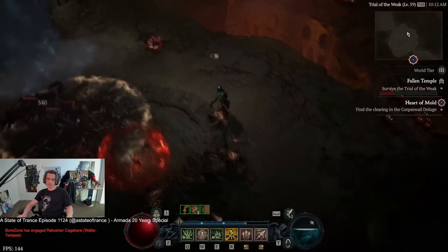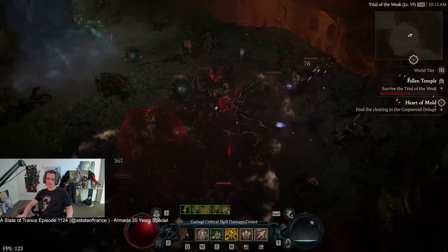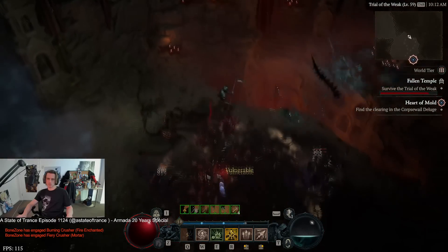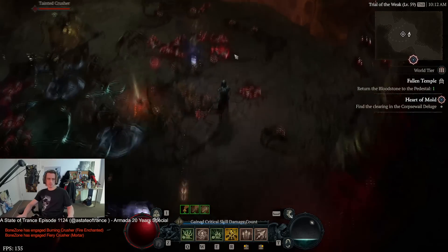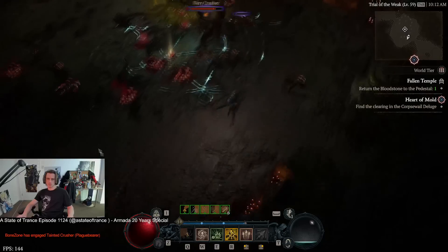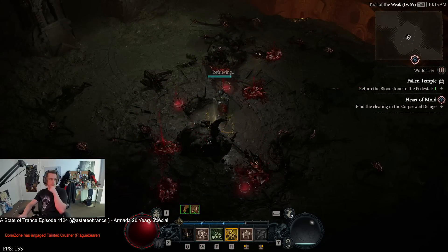This is the level 70 capstone dungeon to go onto world tier 4, and I'm doing it at level 59. It's a pretty big cruise for the most part — I was very much ready for world tier 4 long before the last few upgrades near level 60. You can see we hit really hard when the damage lineup happens, quite commonly one-shotting or two-shotting elites. It's all about getting the setup with Corpse Tendrils and having enough essence to capitalize on your damage.